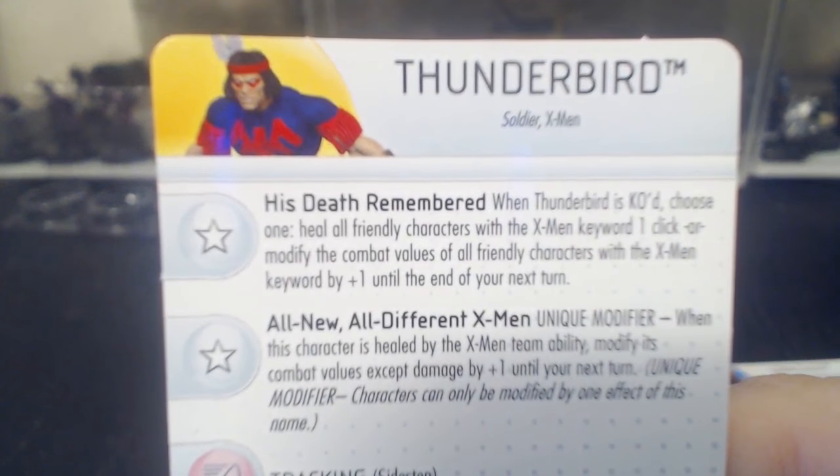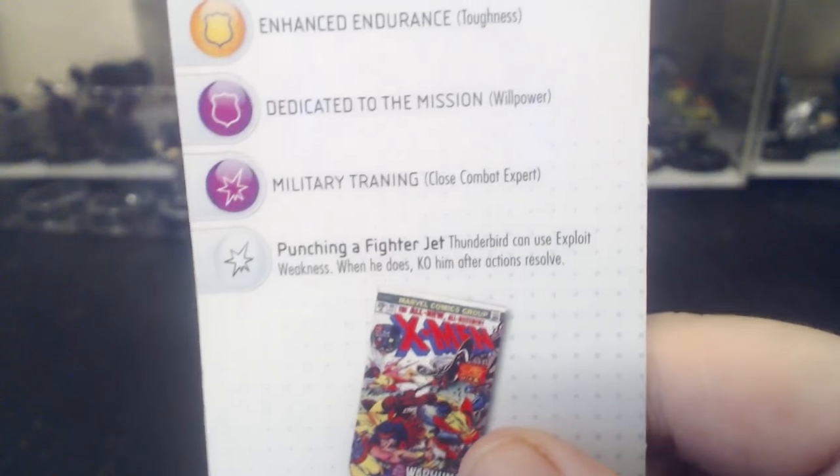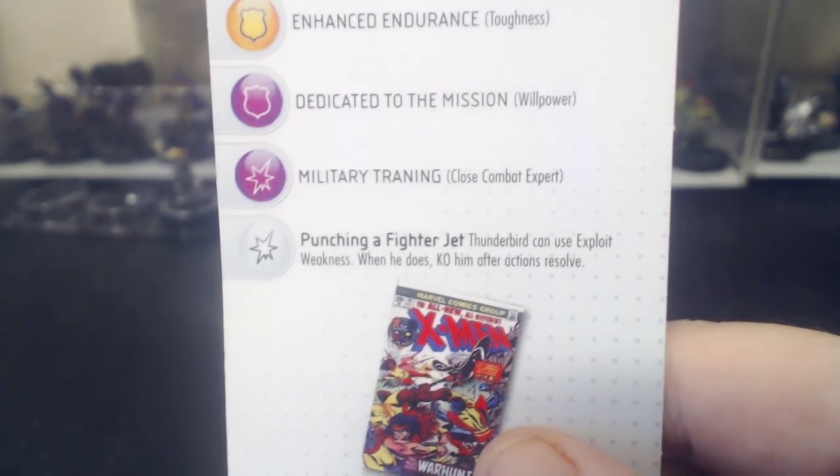Okay, Thunderbird — I'm just gonna say it, he's crappy. They gave him this ability called 'Death Remembered' — he's punching a fighter jet here. Thunderbird can use exploit weakness, but when he does, KO him after the action is resolved. It's like a bee, dude — he stings somebody and just dies. I can never play him because of that. Honestly, I think they kind of shouldn't have put so many Marauders in this set.